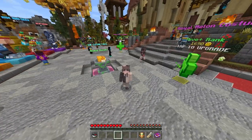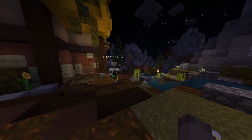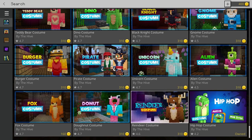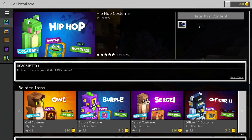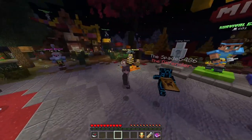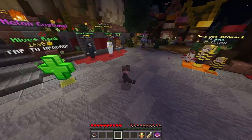Without any further ado, let's get into the video. The first costume is super easy to get. First, you're going to want to open your menu and go to the Hive store. You're going to want to scroll down until you find this hip hop costume. This costume is 100% free and it also comes with two other things — you get a hub title and you get an avatar. There's going to be a purchase button here and all you have to do is click it; it's not going to cost you anything. You may have already known about that if you've been playing the Hive for a while.